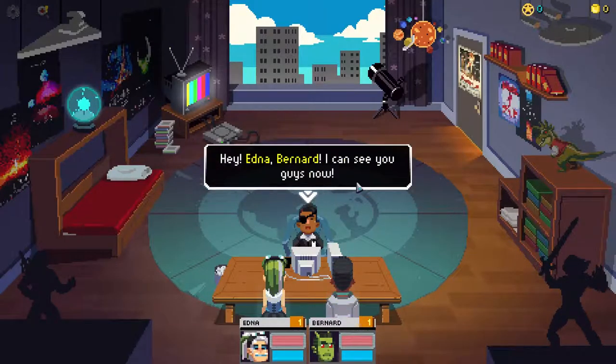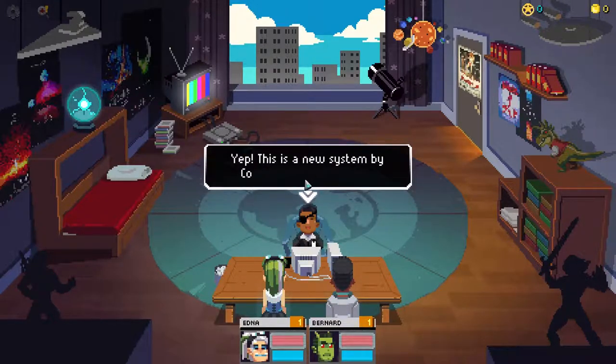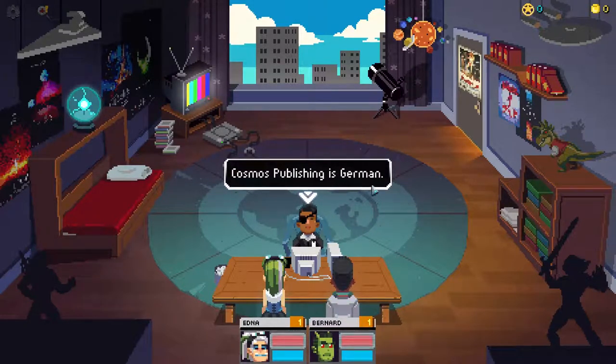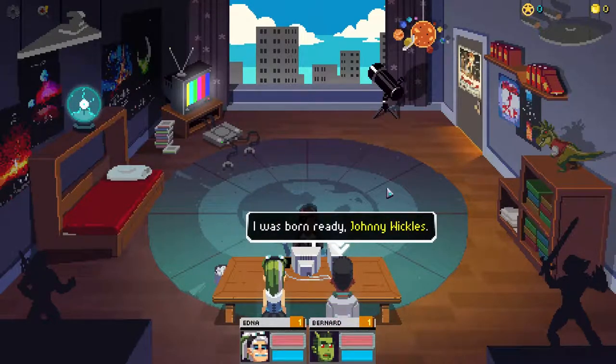Done. 'Hey, Edna, Bernard - I can see you guys now.' We're around the table. We're playing a sci-fi setting. The game system is called DERPS - Digital Universe Role-Playing Spiel - a reference to the real-world GURPS generic universal roleplaying system. Cosmos Publishing appears to be German. 'Everyone ready to blast into space? I was born ready, Johnny Wickles.'